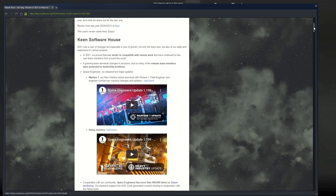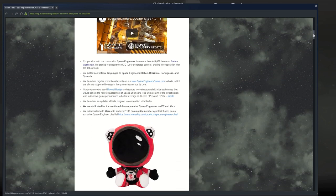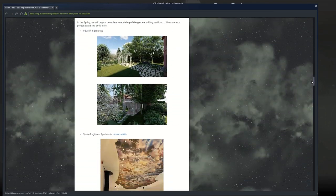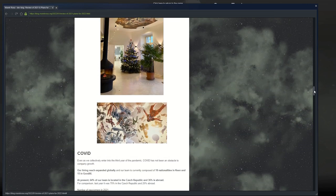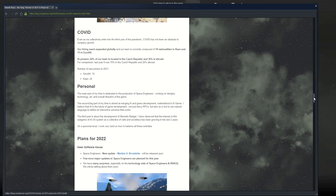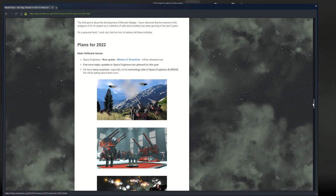In this article, we can read the brief summary of 2021 for Space Engineers, a report on good AI progress, news about restructuring Keen headquarters, news about the pandemic situation, personal updates, and the part which is the most interesting for us — the plans for 2022.